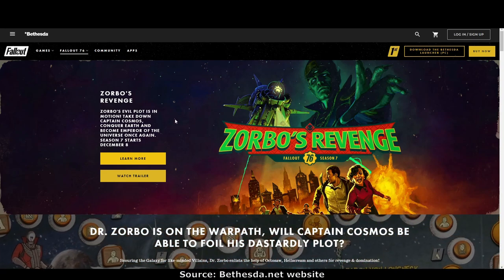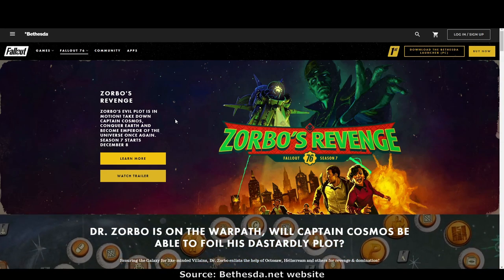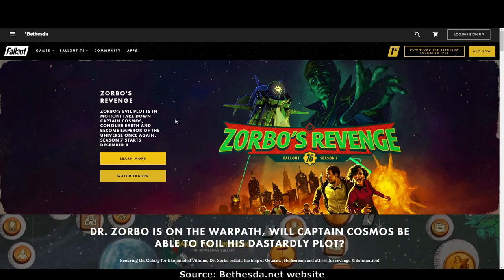Zorbo's evil plot is in motion: take down Captain Cosmos, conquer the earth, and become emperor of the universe once again. Season 7 starts on December 8th.